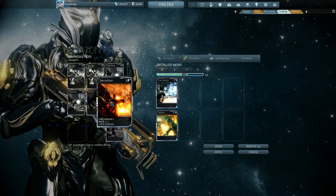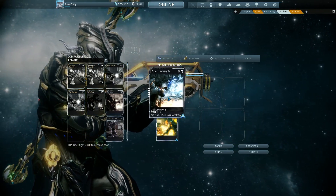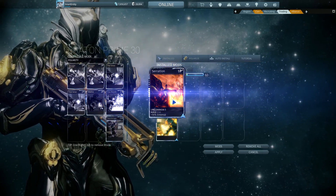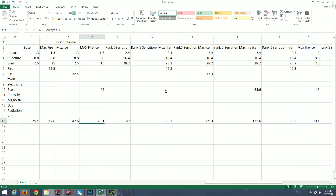I have a rank 5 Serration here, which is 90% damage. So these elemental mods are 90% extra damage, and this Serration is also 90% damage. If I take out one of these 90% extra damage elementals and put in a 90% Serration — so rank 5 Serration plus maxed fire — the total damage is 89.3. That versus your maxed fire and ice being 70.1 may not seem like much, but as you put more mods on, that would be an enormous and significant difference.